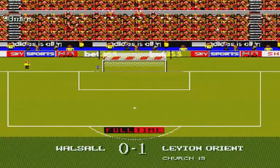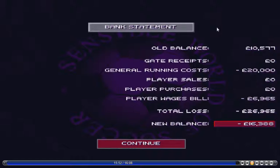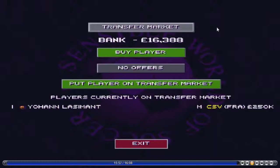Simon Church, 1-0 to the O's — there's the statistics if you wanted to see them. Orient top of the league, 4-4, showing the club's balance. I've just burnt out all my money. And that's pretty much it — that's game 3, part number 3 of the Sensible World Soccer playthrough with Leyton Orient. Thank you very much for watching. As always, I'll see you next time.